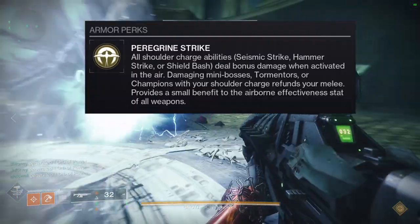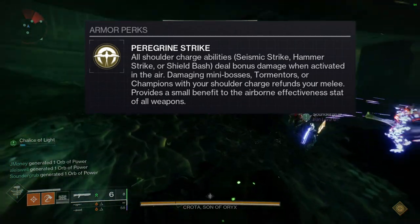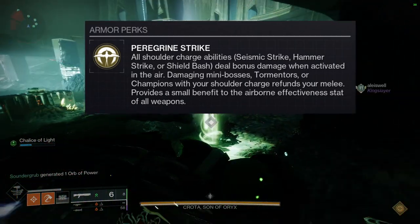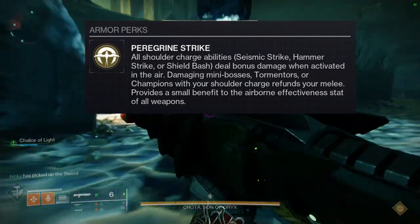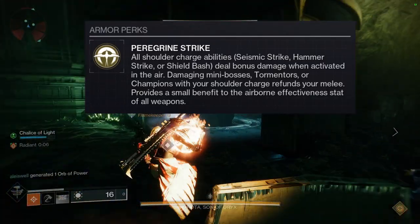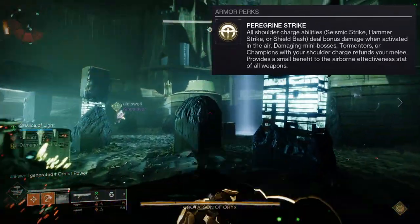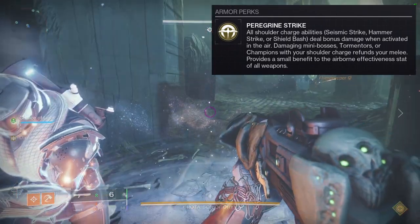To start off we're gonna be looking at what it actually does. Paragon Strike: all shoulder charge abilities — Seismic Strike, Hammer Strike, and Shoulder Bash — deal bonus damage when activated in the air. Damaging mini-bosses, tormentors, or champions with your shoulder charge refunds your melee. It also provides a small benefit to airborne effectiveness for all weapons, which is kind of a weird thing to add.